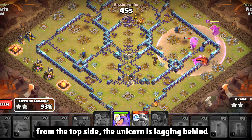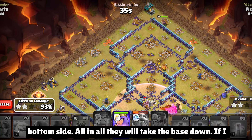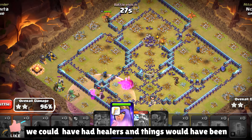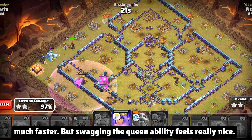Eirigorn is lagging behind, and the warden along with the root riders will go from the bottom side — they will take the base down. If I wanted, I could have popped the queen ability; that way we could have had healers and things would have been much faster. But swagging the queen ability feels really nice.